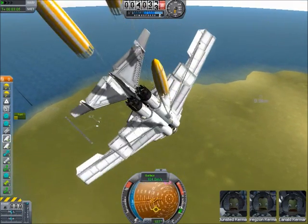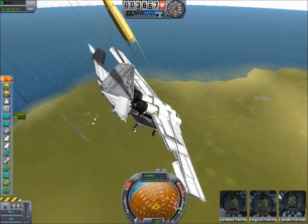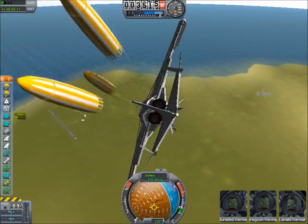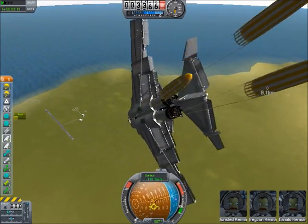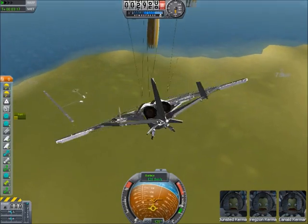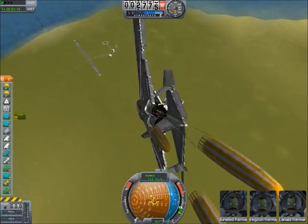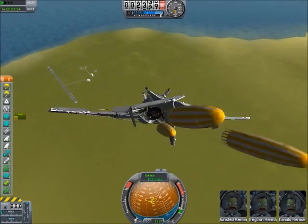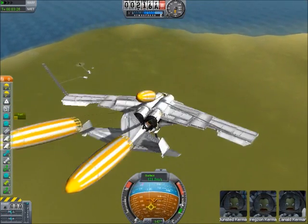Surviving an otherwise horrible incident. What's really cool about this design is you can actually take off with the parachutes fully deployed on the ground. You can take off - it's very hard to, you don't get going very fast, but this thing can fly with parachutes activated.